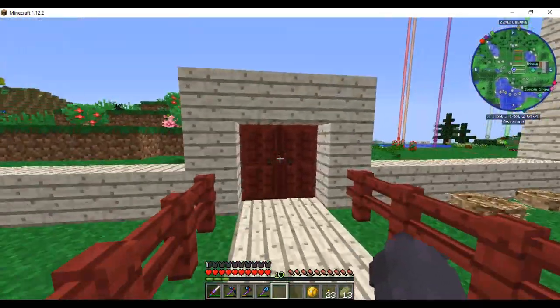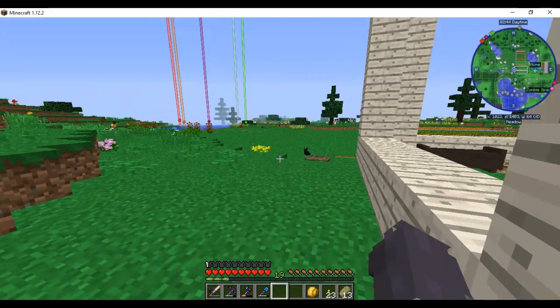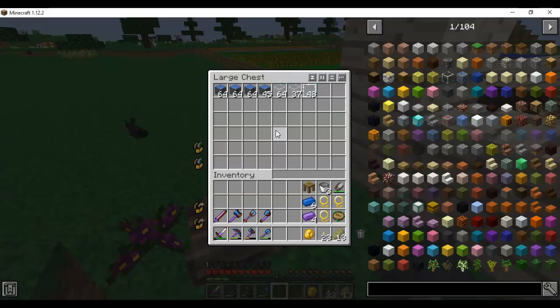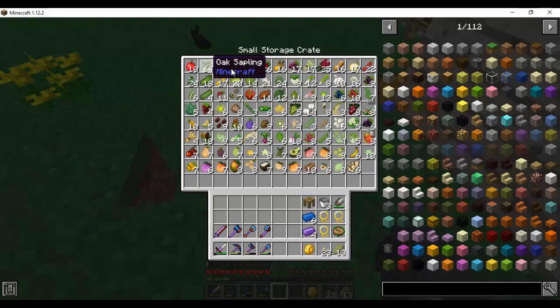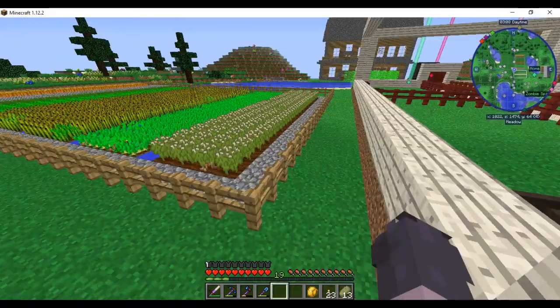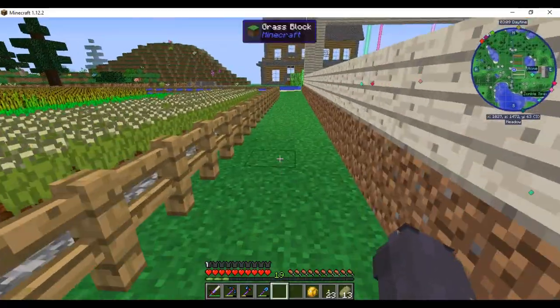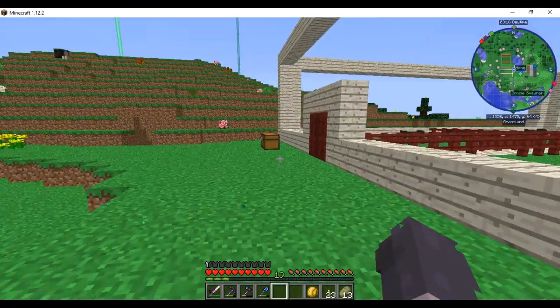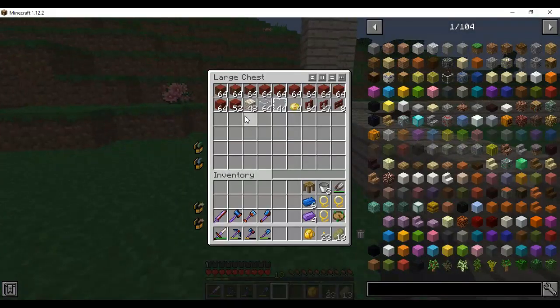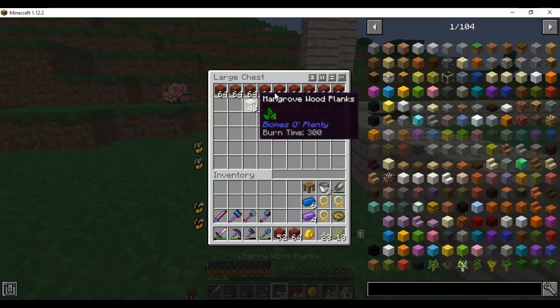I went out in the world and collected stuff - this is all I need for the greenhouse. I collected a bunch of stuff from trees: oak saplings and jungle saplings so we can actually make the trees, and then a bunch of random crops from Harvest Craft that we can plant. My farm's doing great!